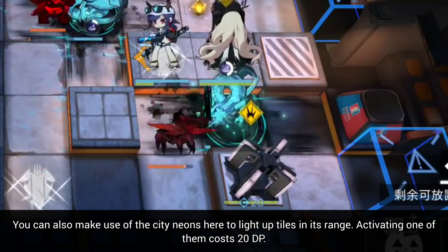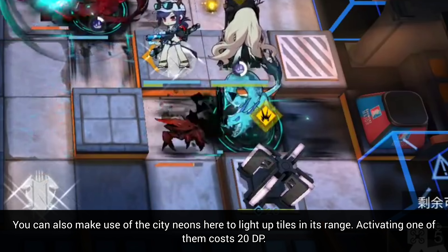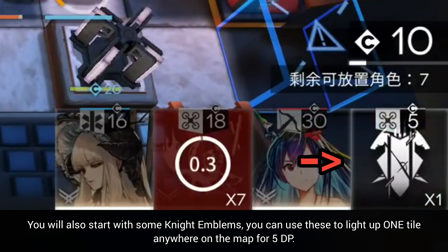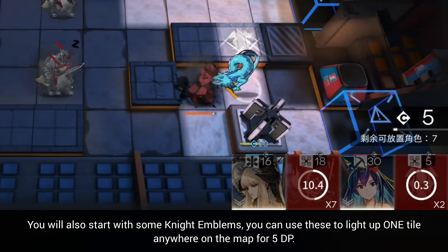You can also make use of the city neons here to light up tiles in their range. Activating one of them costs 20 DP. You will also start with some night emblems — you can use these to light up one tile anywhere on the map for 5 DP.